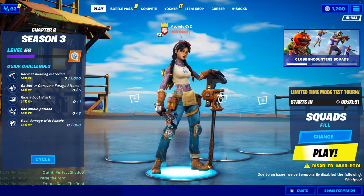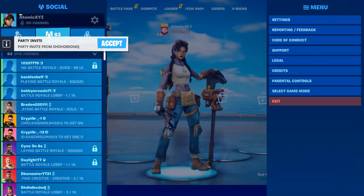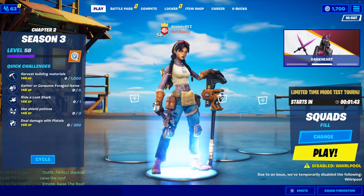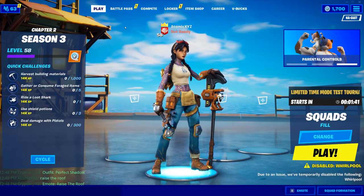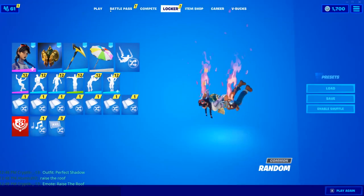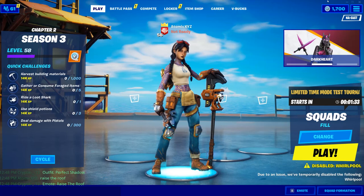You guys can always friend me on Epic — my username is Atong XYZ and I accept every single friend request that comes through. I've accepted like 10 today. So just type that into Epic and friend me. Okay, for this lobby bot you guys are gonna have to go into our Discord server.